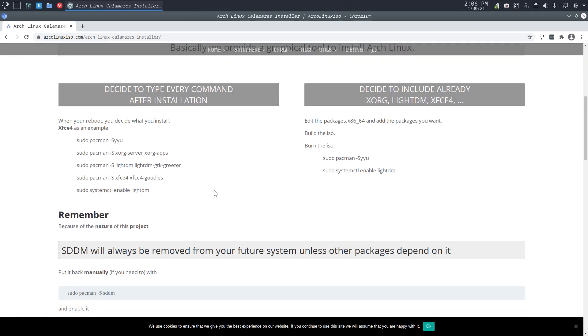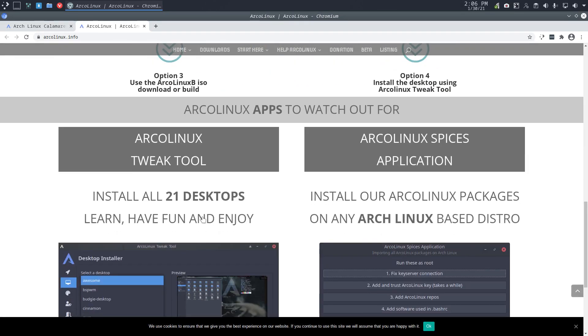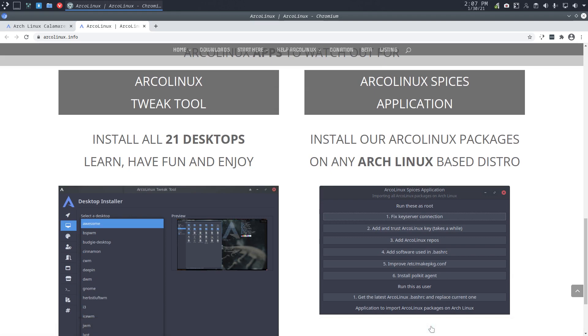What I need as an Arch Linux user is more information: I need to know where the packages are coming from, is it signed — yes — okay, then I should also get that package in. All that information is in one application, it's ready to go: the Arch Linux Spices Application, or ASA — install Arch Linux Spices on any Arch Linux based distro.